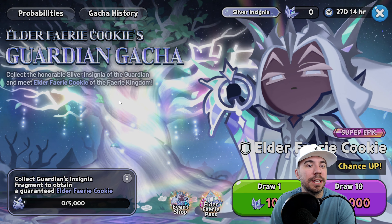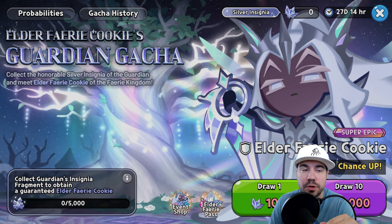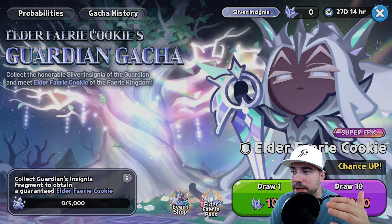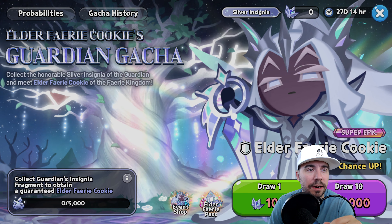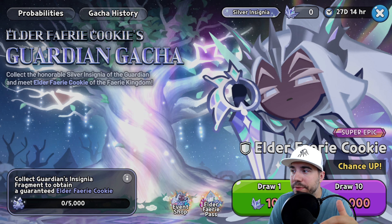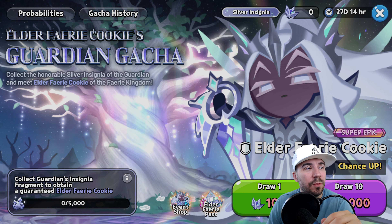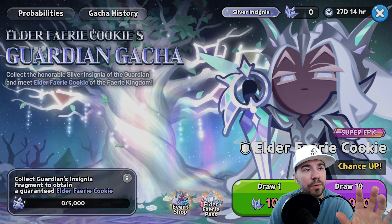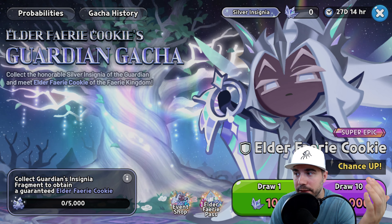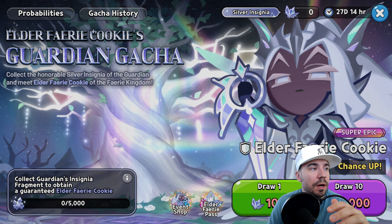Elder Fairy Cookie is the latest super epic cookie — a defense, front-line cookie, and essentially the third release of the third anniversary as we moved into Beast Yeast. This cookie certainly packs a punch, and these are achievable. We did it for White Lily, and I have proof, which is why we pull these guides together for you.